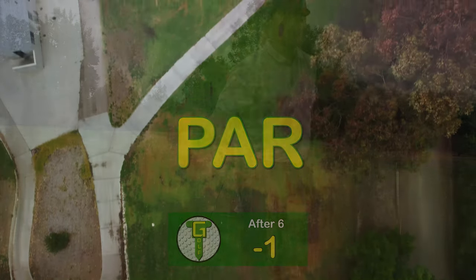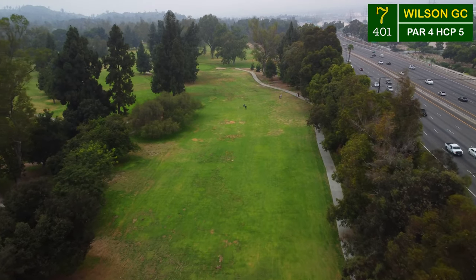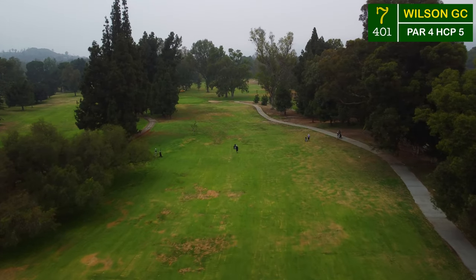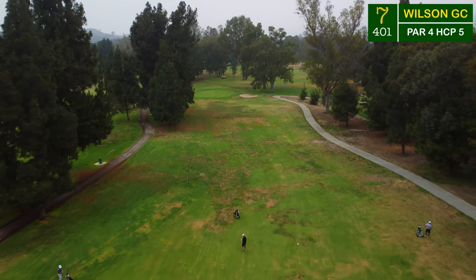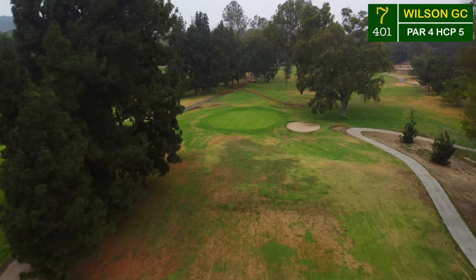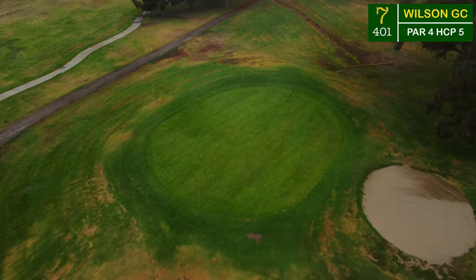Par after par after par is what I like to see out on these muni golf courses. Keep the ball in front of you and the scores will stay low. Finally a dogleg to the left after a few to the right — par four number seven. It's got plenty of distance at over 400 yards, and it really necks down when it narrows. It also drops down two to three yards downhill, with another little saucer green protected on one side by a bunker.